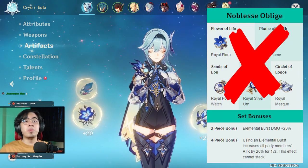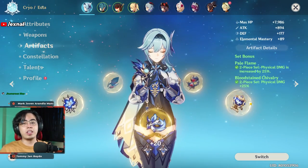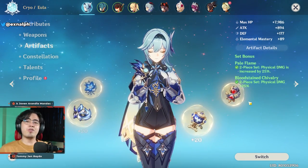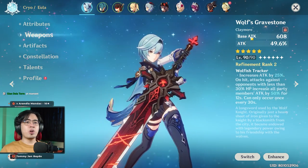You don't want Gladiator's because it does not affect her elemental skill and elemental burst. You don't want Noblesse because Pale Flame is just better — it gives 25% physical bonus, while Noblesse is only 20% and covers both cryo and physical aspects of her burst. The physical part is so much bigger that you want to focus on that.